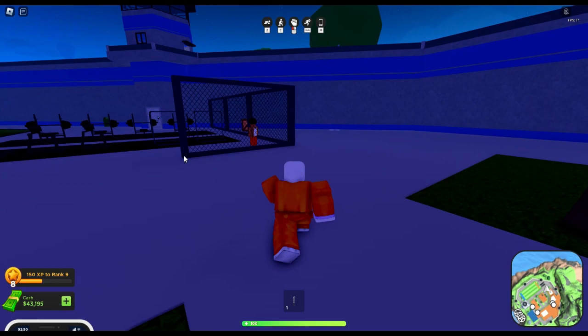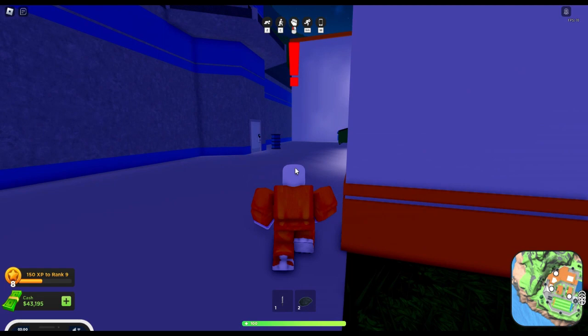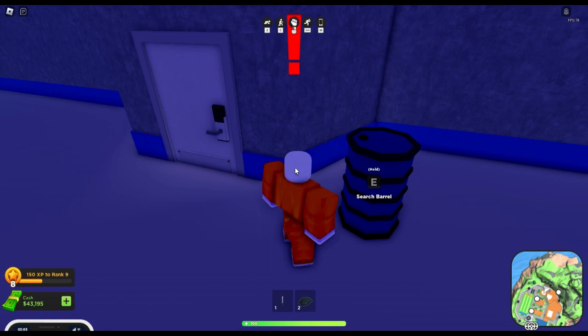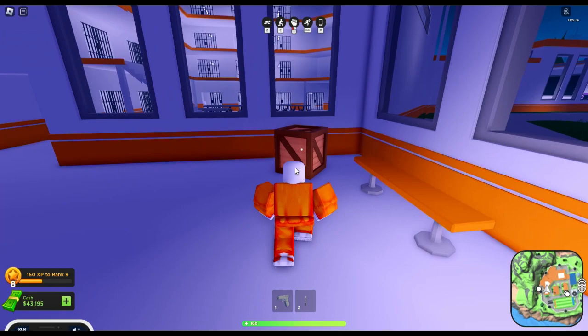We've just found some materials, and now I'm in trouble for holding contraband, so we should probably stay away from any guards. But we're going to keep searching for stuff, and we've just crafted a pistol now. So we're going to keep looking through these boxes to see if we can find anything.